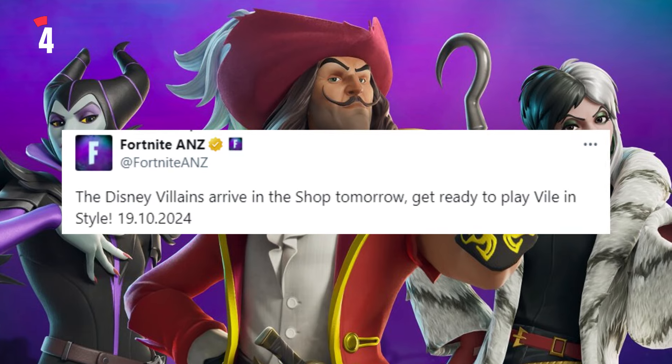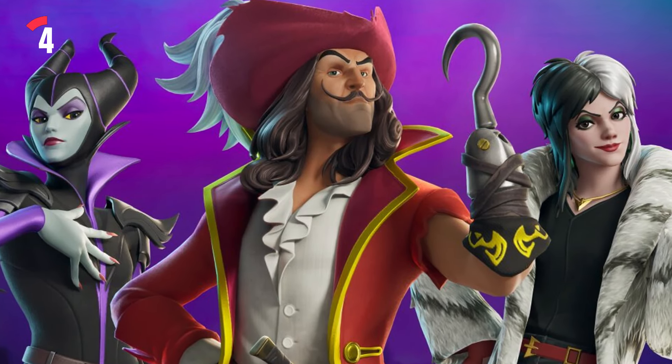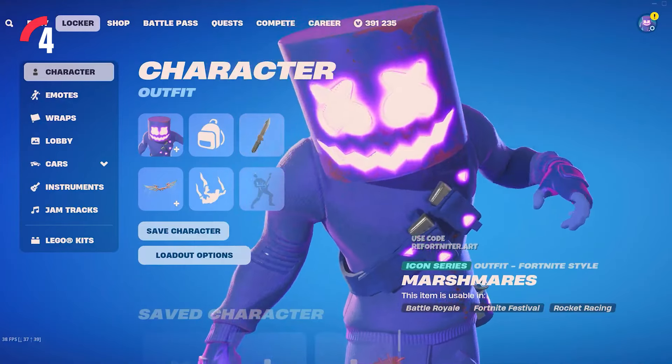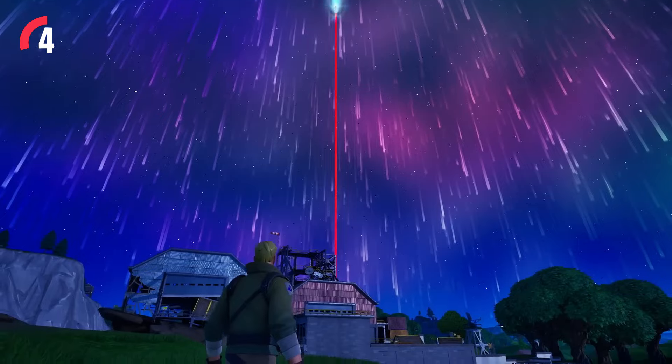We now officially know when the Disney Bundle will be hitting the item shop, and it's tonight. It's going to possibly be one of the best bundles Fortnite have ever released. But we still have two skins in the files that are currently encrypted — Leverhead and the Shadow Marshmallow skin. We have no idea when these skins are going to be releasing, but it better be soon because October's almost over.